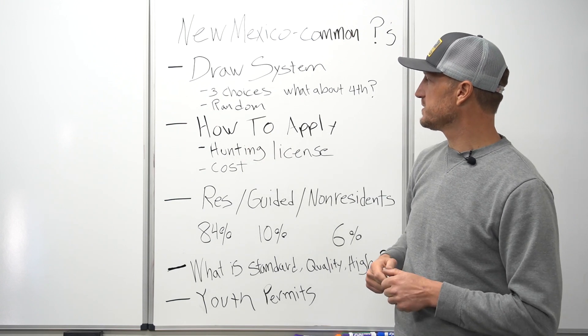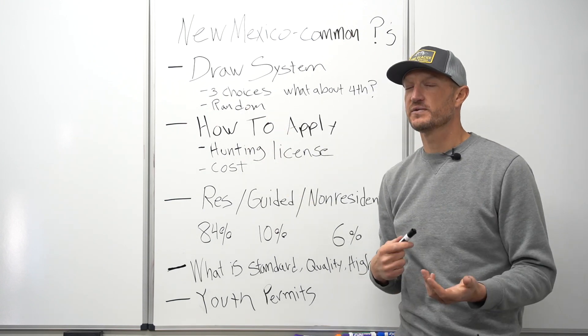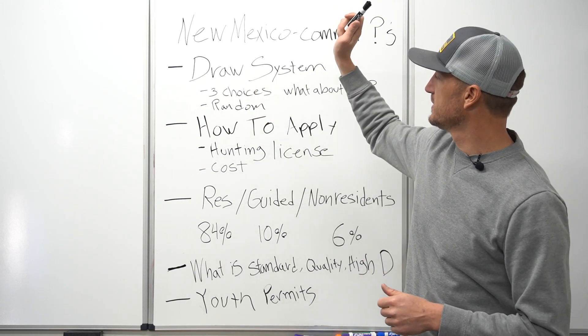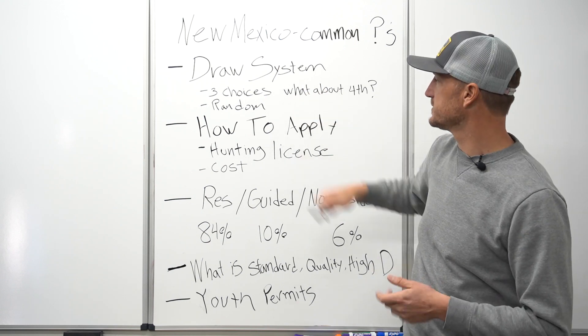So once again — random draw, three choices. Make sure you include all three choices and stagger them: best trophy potential with worst odds as your first choice, better trophy potential with better odds as your third choice.